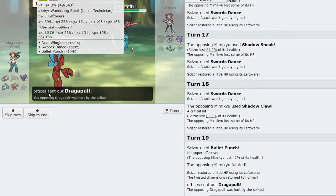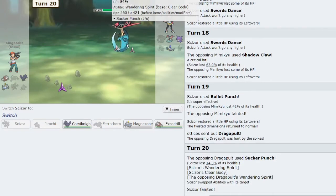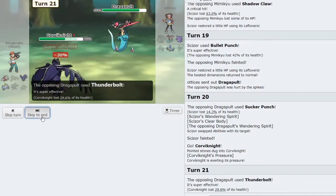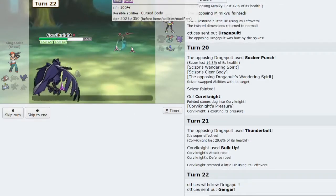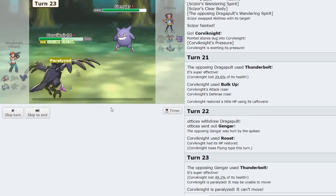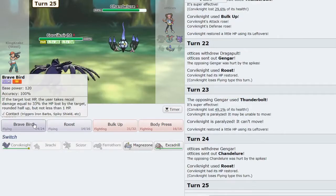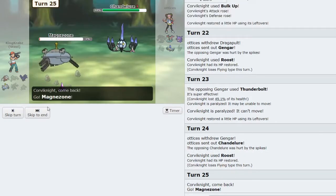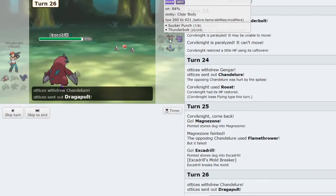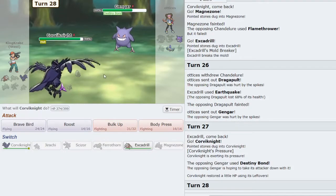Mimikyu doesn't take kindly to Bullet Punch — they use Sucker Punch. I can take Corviknight here and try to Bulk Up in its face, as it does seem to be a mixed set. That power is quite unfortunate for me and might end up costing me the game. I value Corviknight being alive too much in the endgame against Gengar and Dragapult, so I want Excadrill to come in and get a KO with Earthquake. They can easily go into Gengar and click Focus Blast — Corviknight is my best play, but they click Destiny Bond.